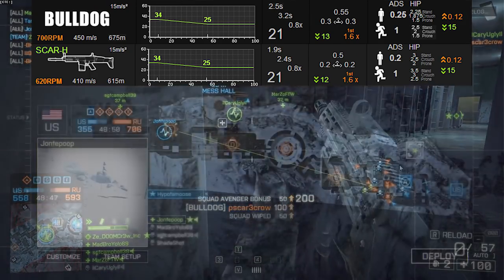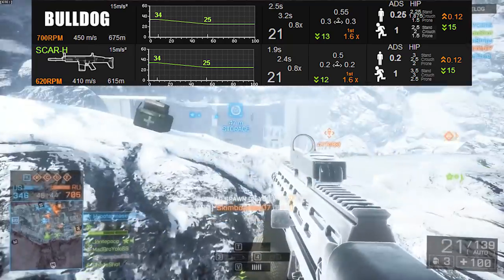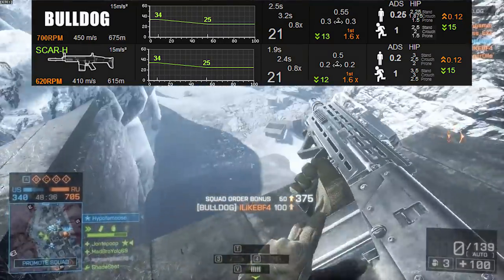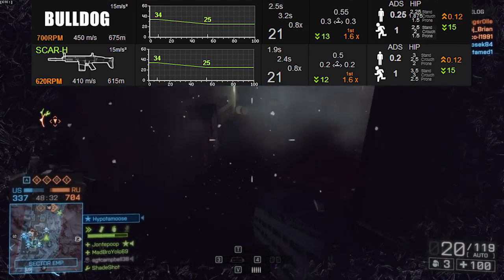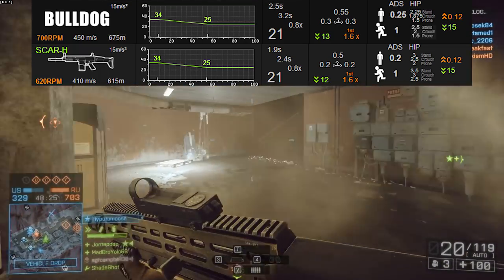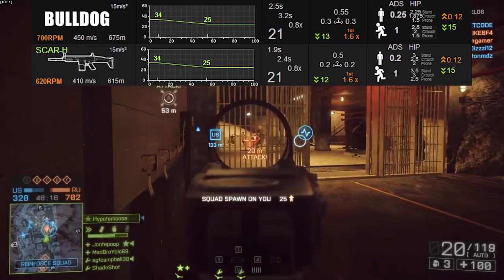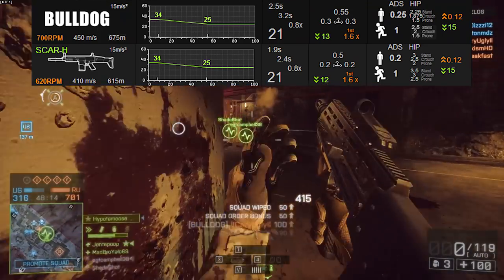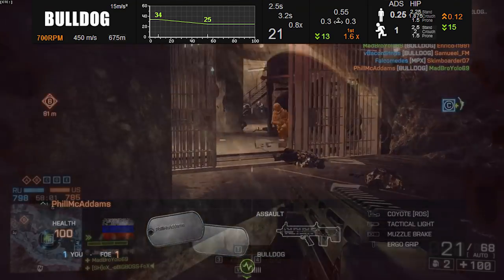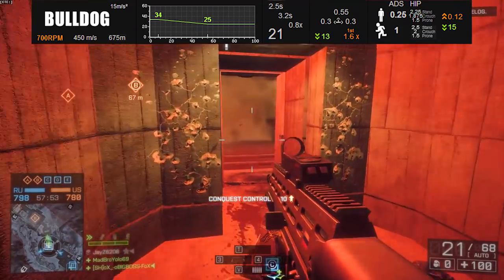Because this weapon has such a high damage output, I didn't really find a stubby grip too necessary. By the time you're on your fifth shot, your target is usually dead. So what I ended up doing is putting an angle foregrip on there to help tame that first shot and make sure my initial burst was all on target. You don't really need to worry about too many shots after that. Another highly effective way to outfit this weapon is to run it with an ergo grip and laser sight, which lets you shoot from the hip and still do very good damage in close quarters. This, being a bullpup weapon, has very good hipfire accuracy — one of the major differences between it and the SCAR-H.